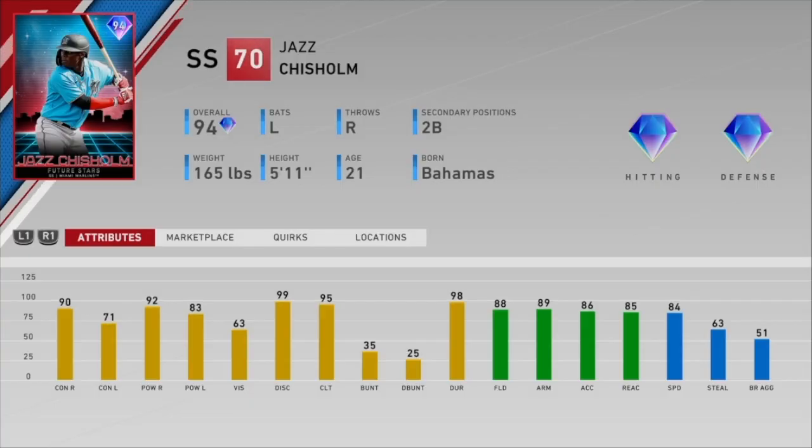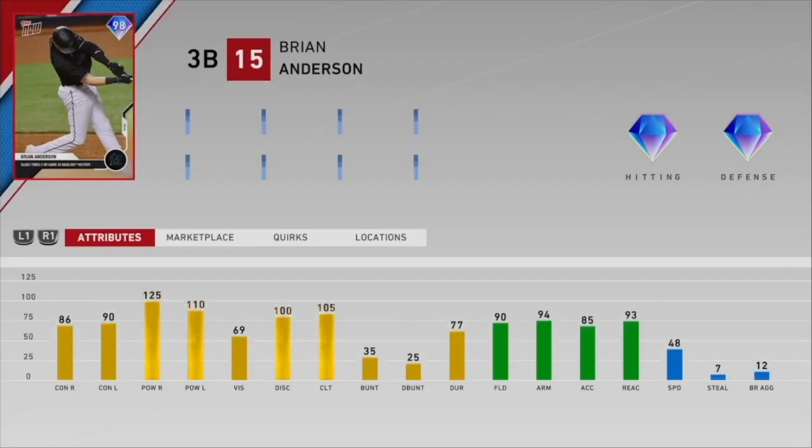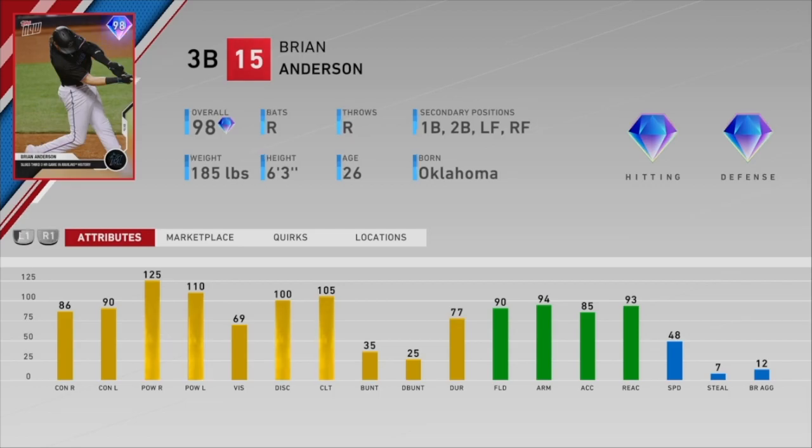At second base we've got Jazz Chisholm. This is Shelfy's favorite player — possibly top five in the entire game. He loved using this guy back in May when the Stage 2 Future Stars cards came out. I'm hoping Jazz can keep up the success with me because this is my first game using him — he definitely looks like a beast of a card. At first base we've got Brian Anderson, who has 125 power versus righties and a nice swing that a lot of people like.